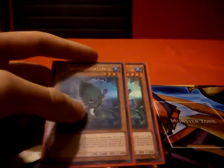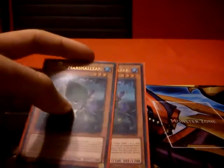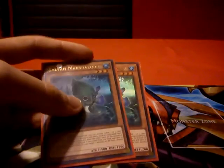Then we play 2 Sylvan Marshalleafs. This card's good. When it's normal summoned, you excavate the top 1 or 2 cards of your deck. But I prefer getting the activation effect when it's excavated, which is destroying a monster on the field. But if you draw this card and have no other way of excavating it, you would probably normal summon it to get your deck started.